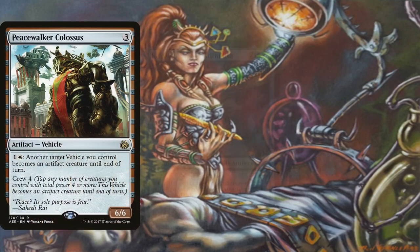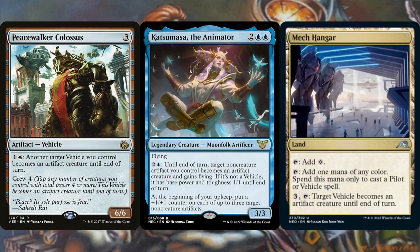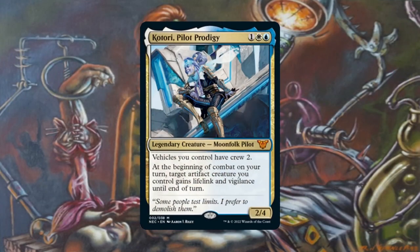Peace Walker Colossus, Katsumasa the Animator, and Mech Hangar are great for animating Shorikai. The Colossus can animate any other vehicle; Katsumasa can make Shorikai progressively larger for a potential commander damage win; and the Hangar doesn't even take up a deck slot since it's a land that enters untapped and can tap for white or blue. Kotori, Pilot Prodigy reduces Shorikai to Crew 2, making it crewable by Kotori herself or most creatures in the deck. She can also give Shorikai lifelink and vigilance, letting us attack and then combo off afterwards.